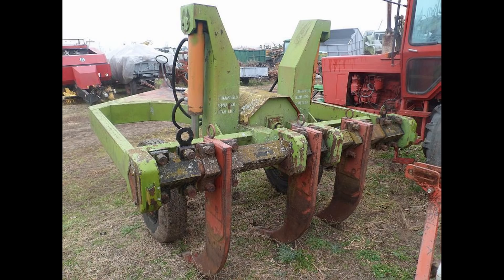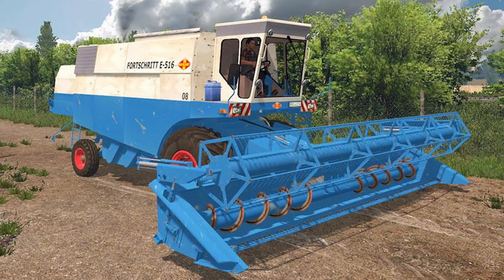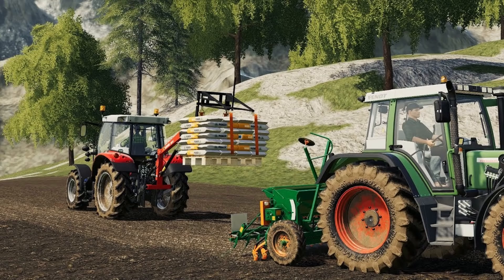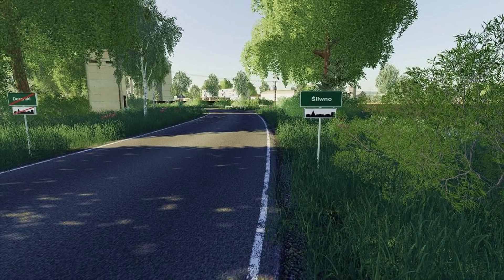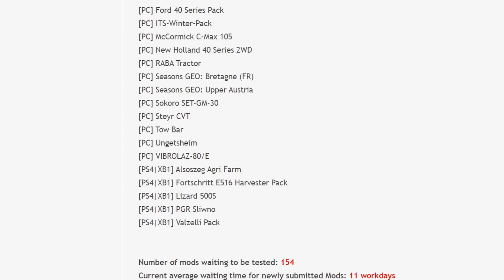For PS4 and Xbox One in testing: the Agri Farm which just released today, the Forshrede 516 Harvester Pack, the Lizard 500S, the update to PGR Sloweno which came out today, and the Valzilla Pack which also came out today. The number of mods waiting to be tested is 154, with a current average waiting time of 11 work days.